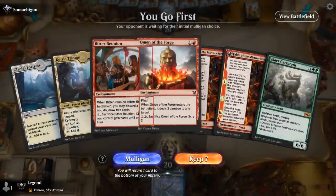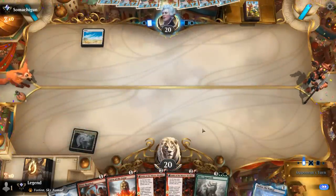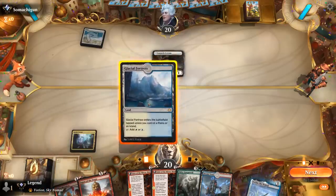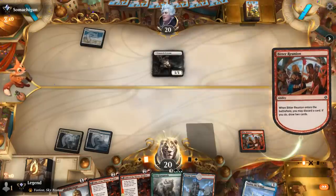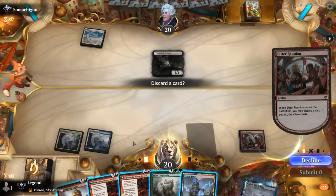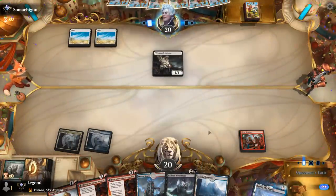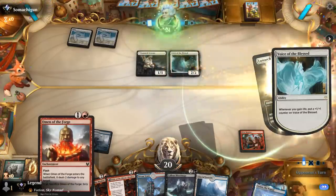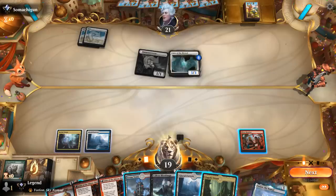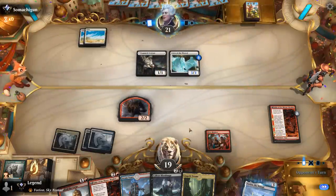Game 3, we're on the play. Our hand is probably keepable — we have an untapped land on turn 2 to play Reunion if we need to keep digging, and Omen is nice against a more aggressive deck. The opponent's Veteran points toward a green-white lifegain deck, so we play Reunion. Gargaroth could be decent since we can give it haste later. On turn 2 we play Fable — probably don't need Bloodmage in this matchup. Voice of the Blessed would have been nice to Omen in response to a life gain trigger. We stick to the plan and play Fable, hoping to find Incarnation soon since we can find plenty of answers to Voice that way.